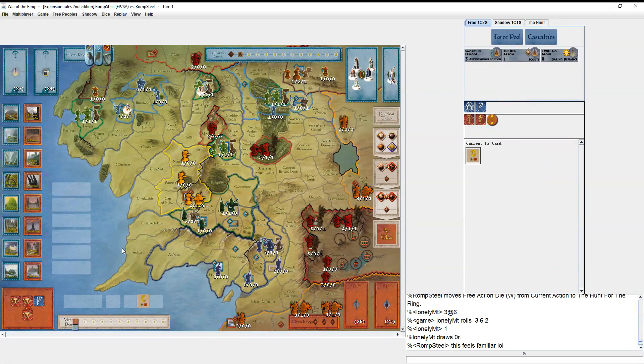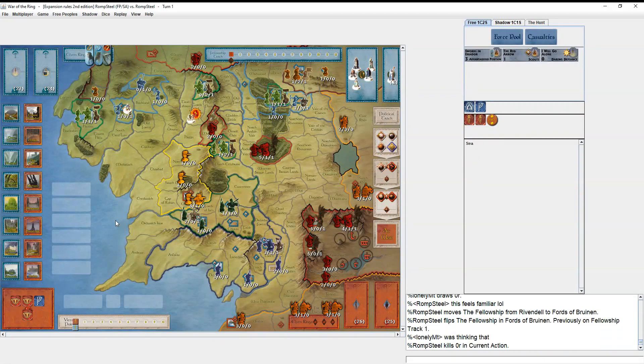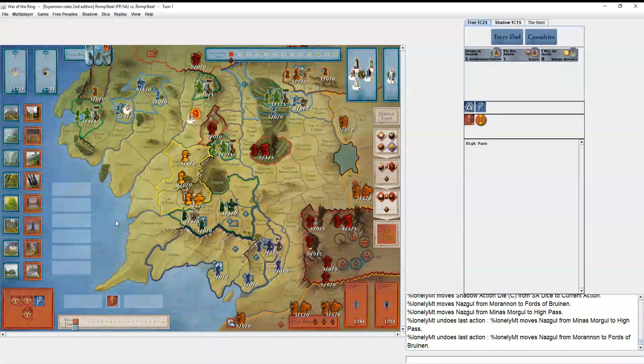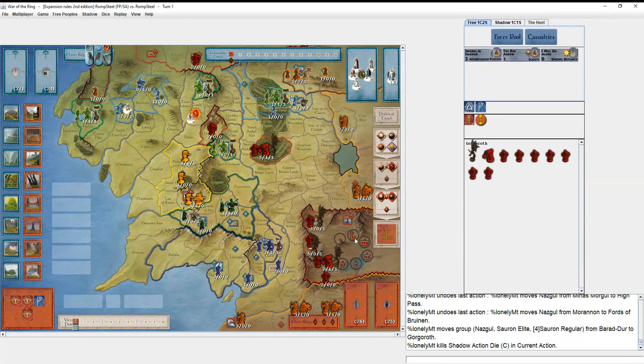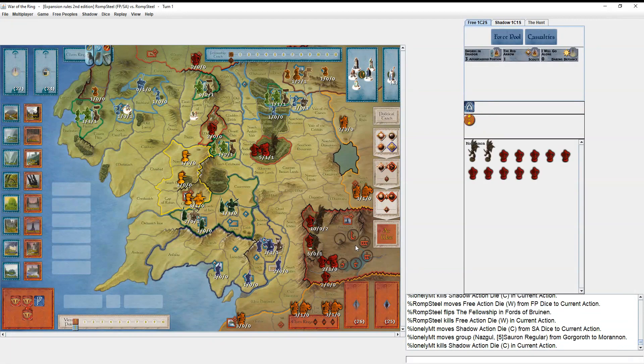I get hit and it's a zero reveal. This feels familiar because that's exactly how our first game went — him getting a zero reveal right at the start, which is a rough start for Free Peoples. He's feeling like his military will be pretty slow, so he's thinking about putting Nazgûl on top of me to commit to harassing the fellowship.